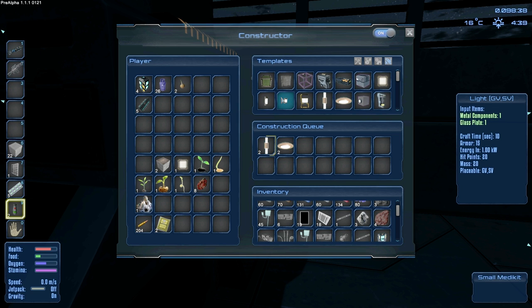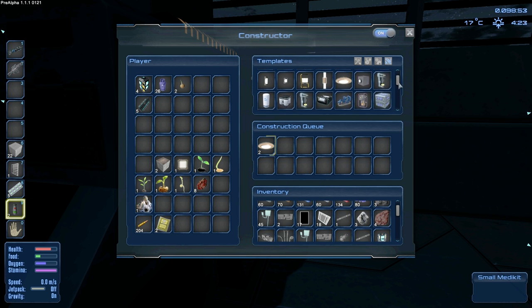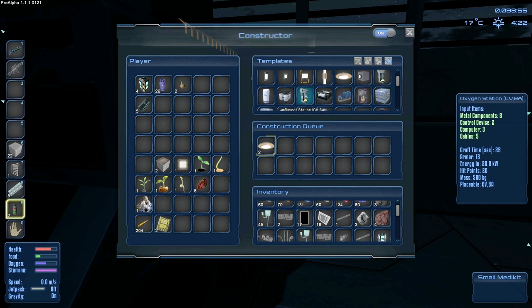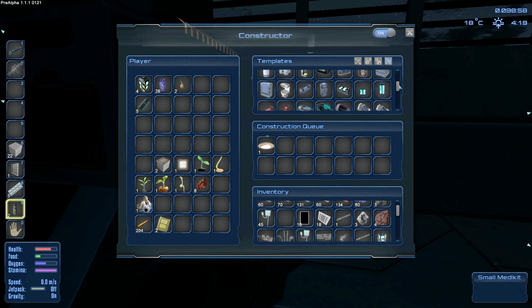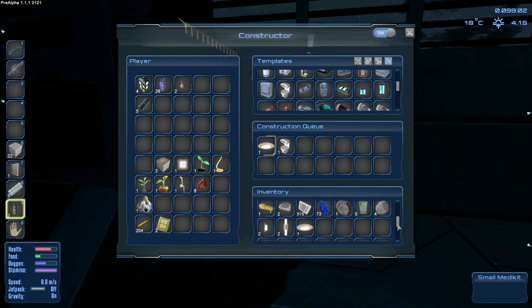Then we've got lights for ground vehicle and SV. It's going to take me a while to remember what GV and SV and all that stuff means. Then we have interior lights and round interior lights and a spotlight — I'm guessing the spotlight's more for outside. Then we have the medic station that we have to make eventually, but what we're going to make first is the food station — it's the one thing we don't have. We have everything we need for it, so that's good.